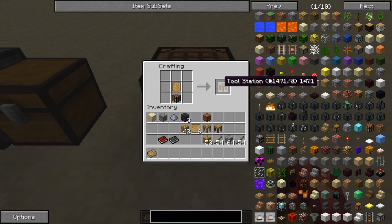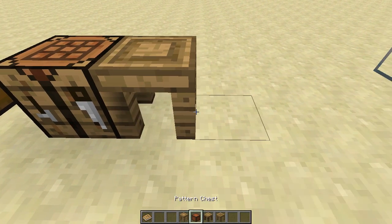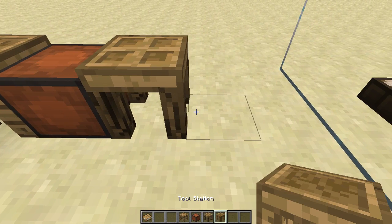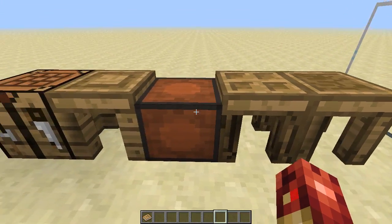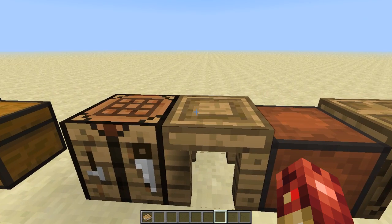We have a crafting station and a tool station. Let's get all this in our inventory. I'm going to put the stencil table down there, put the pattern chest and the part builder there, and we'll have the tool station over here. Now we have all of the tables that we need for right now.